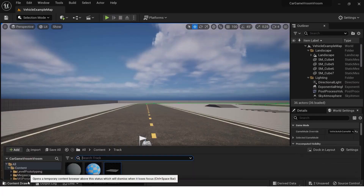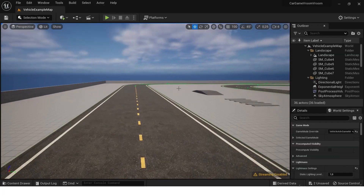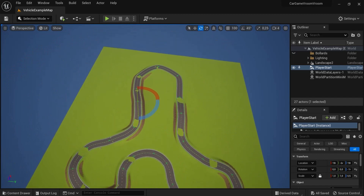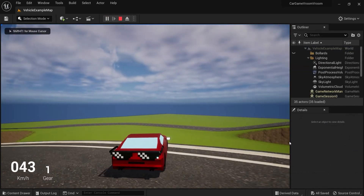Now we need to upgrade our track. I found this American road pavement on Quixel Bridge and applied it over the materials of the default track. With the use of the landscape mode and spline system I could drag out this beautiful track shape for my racing game. I think this shape is really unique and screams out art. Wouldn't you agree? I tested out the driving mechanics and it is still working.